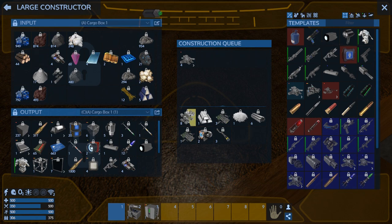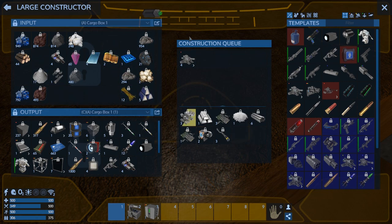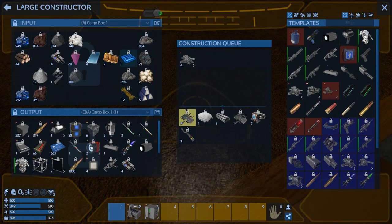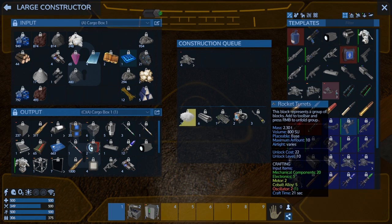I think I want to get into the rocket turrets. Even though they're oscillators, I think we might be able to get some better components going. I really would like some rocket turrets because at close range they're going to be deadly.